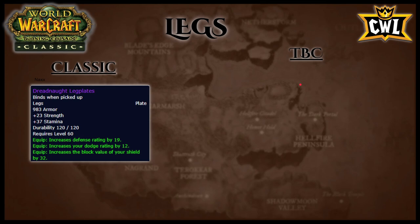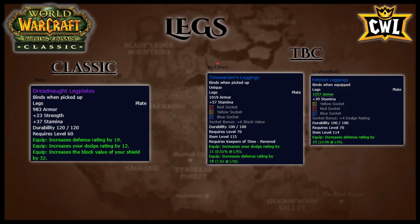Legs: T3 legs have 23 strength, 983 armor, 37 stamina, 19 defense rating, 12 dodge rating, and 32 block value. From Keepers of Time revered, Time Warden's Leggings have 1000 armor, 57 stamina, three sockets, 11 dodge rating, and 18 defense rating. Crafted BoE Fell Steel Leggings have 1200 armor, 39 stamina, three sockets, and 33 defense rating. T3 pants aren't great — replace them with Fell Steel, which is BiS for mitigation and avoidance. Time Warden's Leggings are close if you're on a budget, but Fell Steel is preferred.